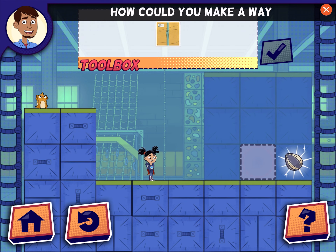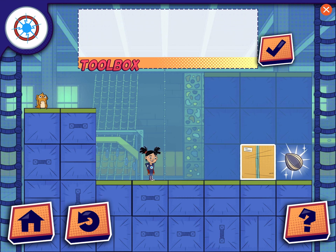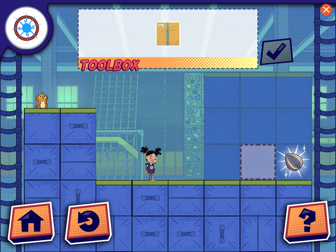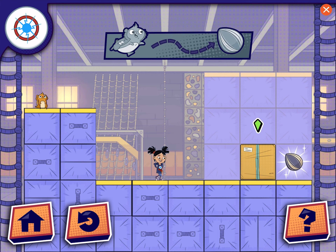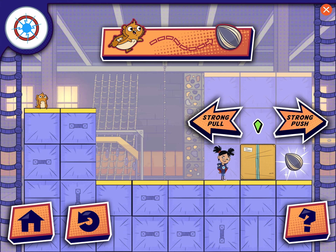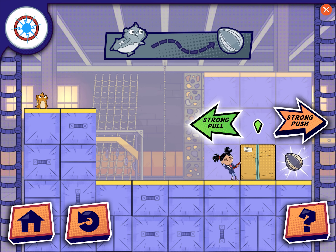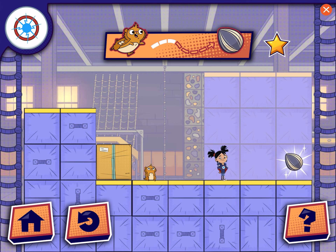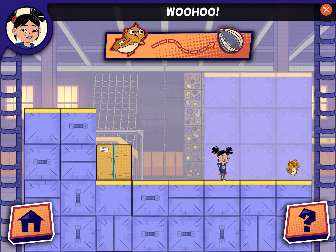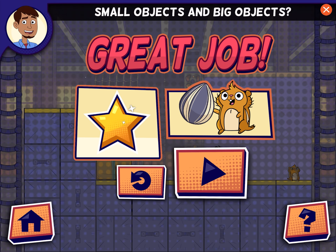That ledge looks tall. How could you make a way to climb down? We got this! That seems dangerous! Woohoo! Can you observe a difference between small objects and big objects?